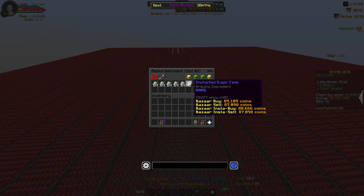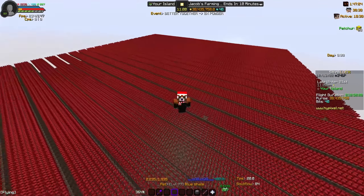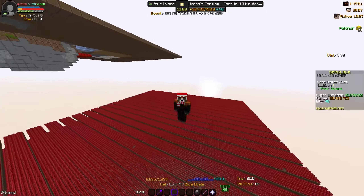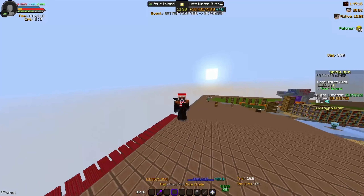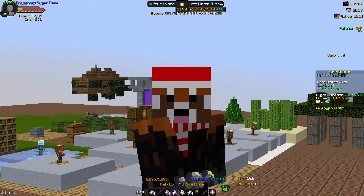Now that you have your hoe, your farm, and your pet, you're going to go ahead and mine a whole lot of sugar cane. You're going to be mining around almost six stacks of enchanted sugar cane. Yes, this is a lot, but it's going to be worth it — your farming level is going to increase.